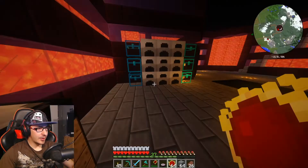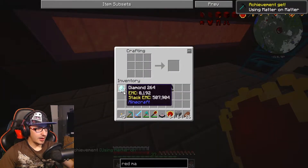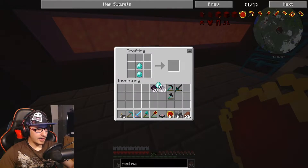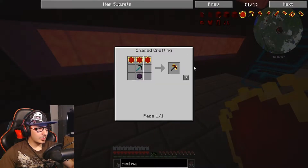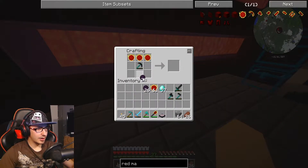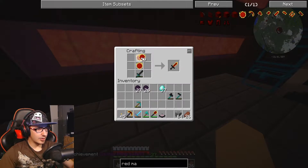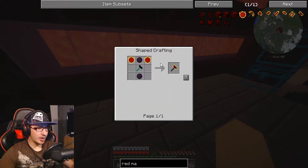We're going to make the pickaxe first, so we need a dark matter and diamonds. Then we'll make a sword, an axe, and the hoe. We made all of that. Now we've got our red matter pickaxe, sword, axe, and hoe. I see shears and a hammer — let's make a hammer too.